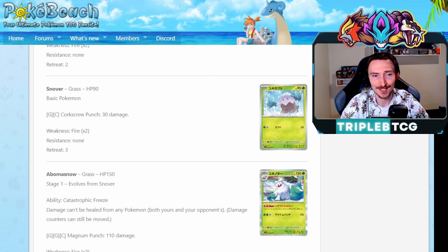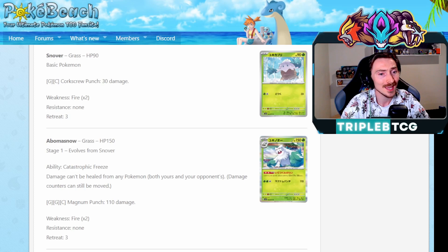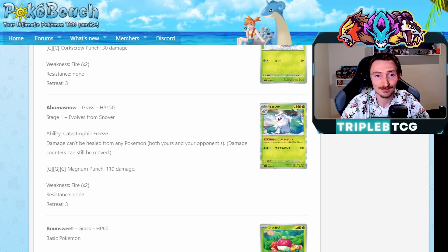The Snover and Abomasnow, though, are pretty interesting. Snover is essentially here just to evolve into Abomasnow, but Abomasnow has a really interesting ability: Catastrophic Freeze. No Pokemon can be healed when this is in play. Decks like Gardevoir EX, where they're putting damage counters out and accelerating energy, are likely going to want to heal those off, and they're not going to be able to do that. So it's an interesting tech you can put into decks. Obviously, being a Stage 1 Pokemon, you can be using Zoroark from Evolving Skies and just swap over to them. I could see this being a deck slot taken up if self-damaging decks make a comeback. Gardevoir is seeing quite a bit of play currently, so if it becomes a meta-defining card, I could see this being a counter to it.